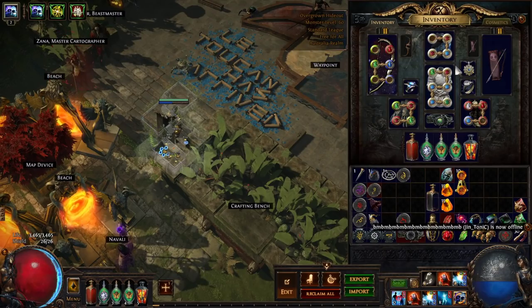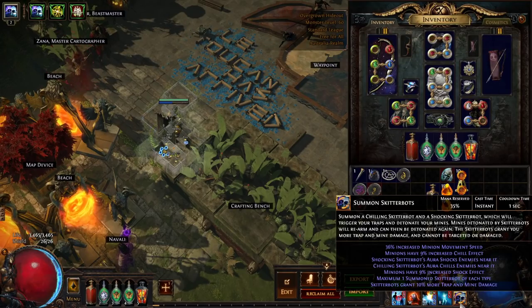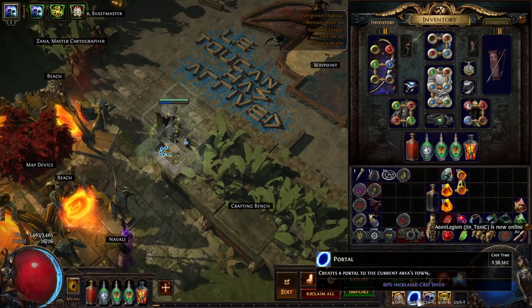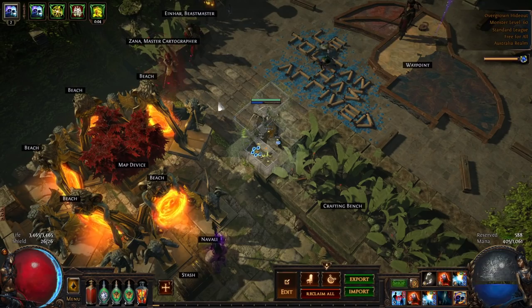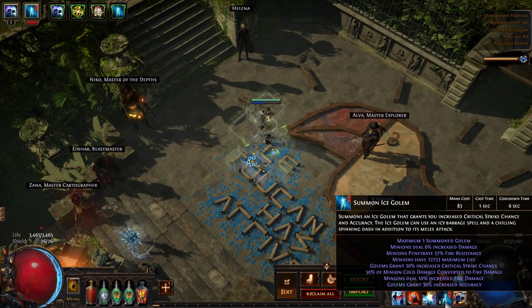In terms of aura reservations: we're using Summon Skitterbots because Skitterbots are awesome even though they're getting a slight nerf. We're using War Banner because it provides accuracy at a very low cost. And we're using Precision because it provides both accuracy and critical strike chance — and ultimately this is a critical strike build.